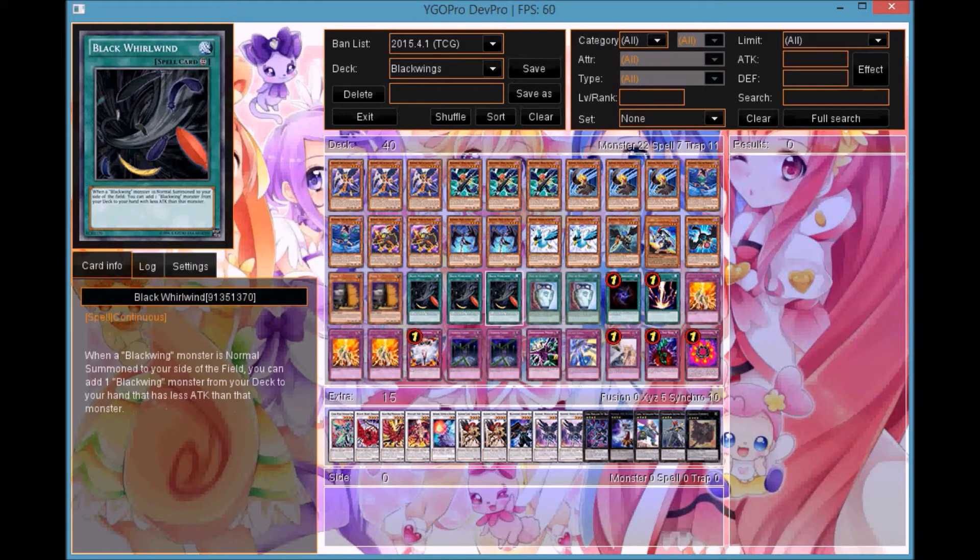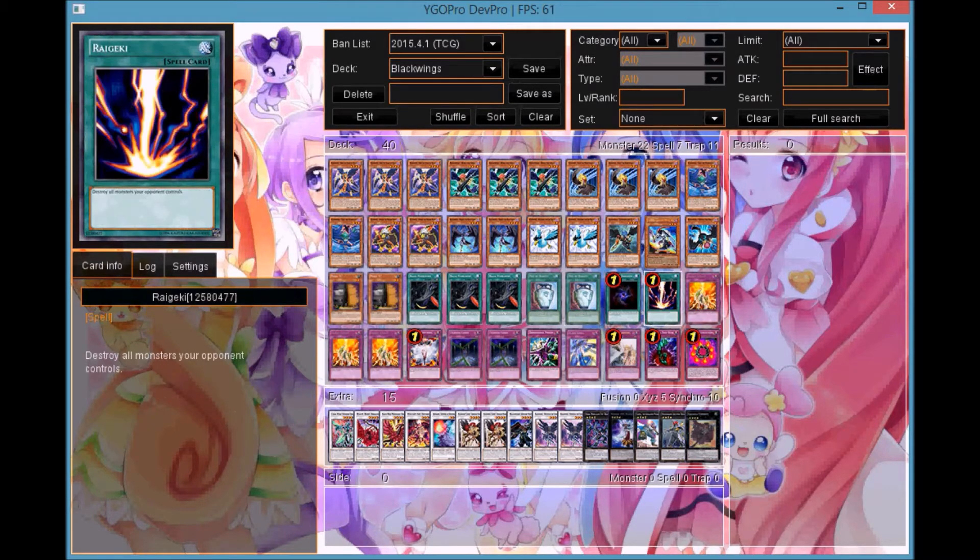For spells, we play triple Black Whirlwind, double Pot of Duality, one Allure of Darkness, and one Raigeki.